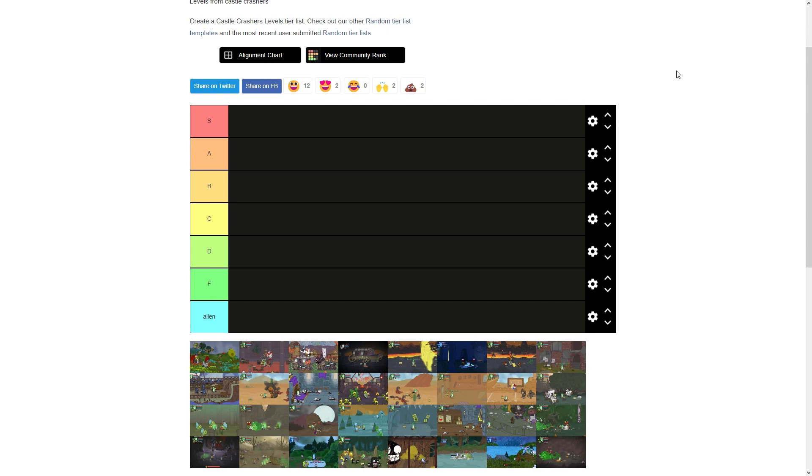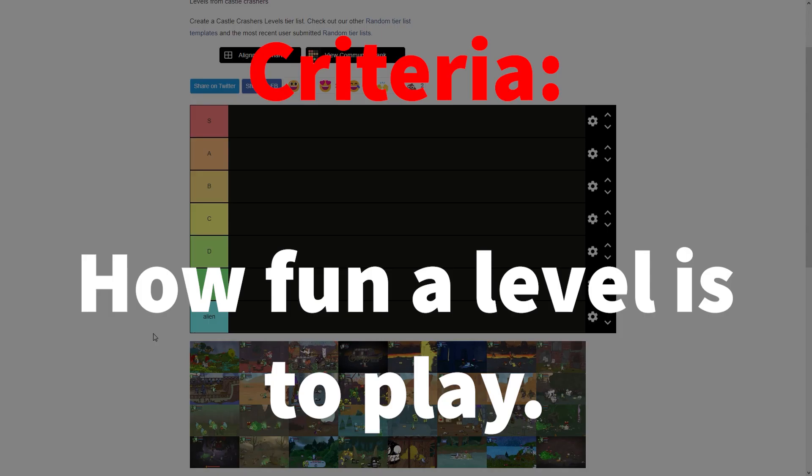We're here for the levels tier list. So as usual, we have S, A, B, C, D, F, and of course, who could forget Alien? The criteria here is how fun the level is to play, just in general.